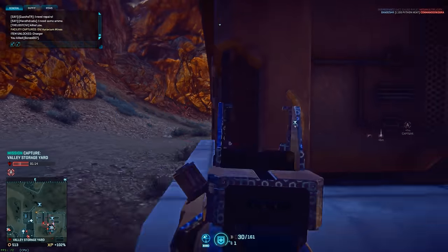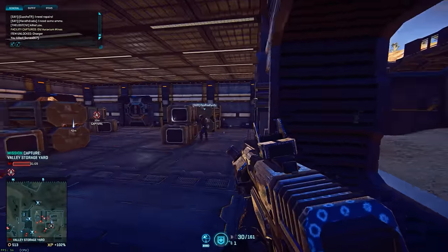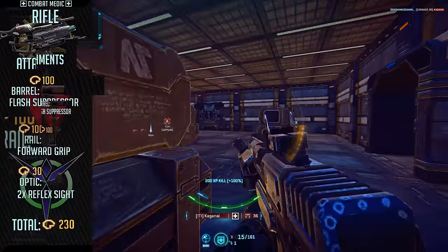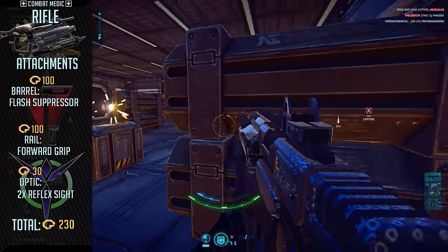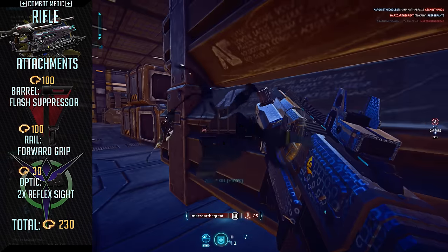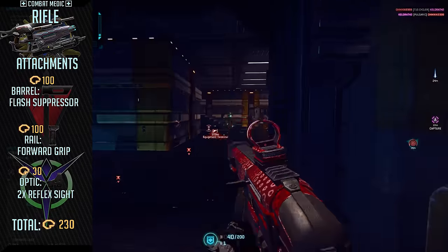Now that you know what I think the best assault rifles are, what attachments should we run? It's pretty simple, since there's not a lot to choose from. Optics are typically all about preference, but there's one clear-cut winner for me: the 2x reflex. This further complements the role these weapons fill, as it gives a slight magnification while aiming down sights for medium ranges, while still retaining your peripheral vision for acquiring targets that may flank you in close quarters.